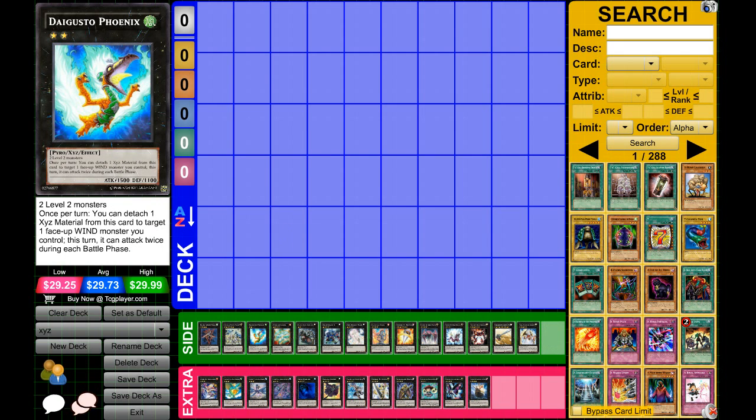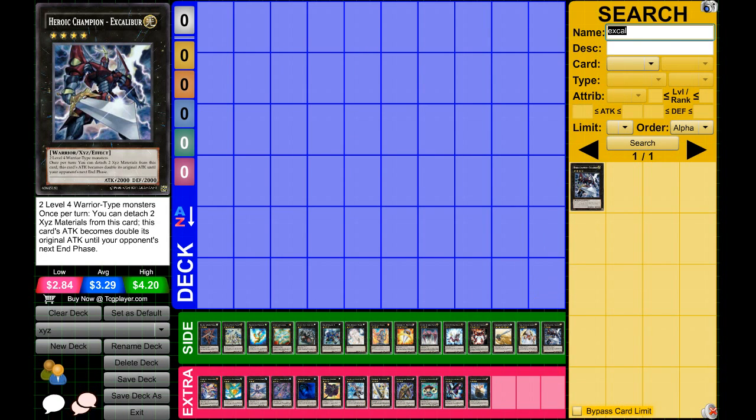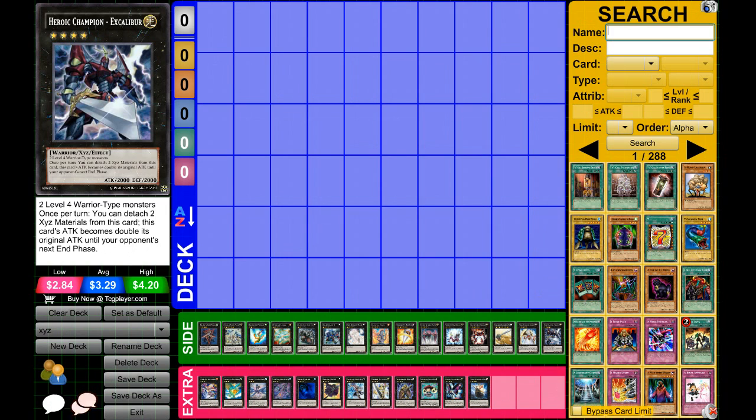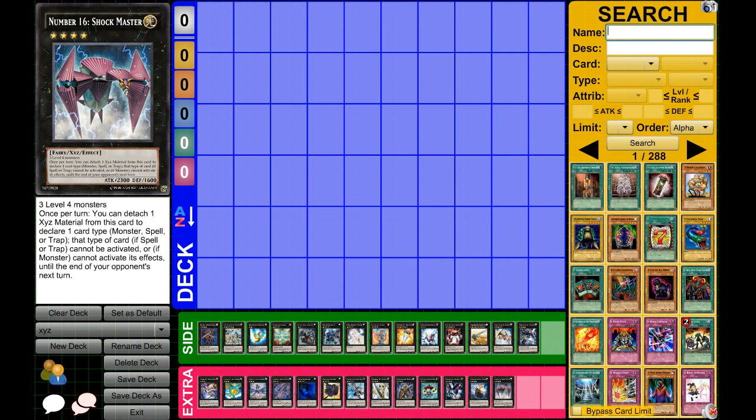Some of these are more specific to certain decks. Excalibur should definitely be in here. The cards in the green side area are really good but certain decks use them better than others — some require machines, some require level sevens, and not every deck has two level sevens to work with. Shock Master is almost viable as a main deck staple for some builds. He can shut down certain decks like Dark Worlds or Mermail Atlanteans — you just call effects for those decks or call spells for Dark Worlds and they can't really do much. If you know what your opponent's playing, you can really use Shock Master to your advantage.